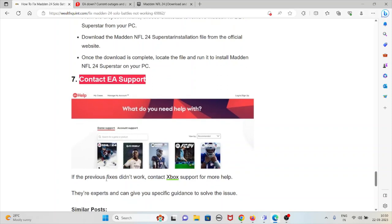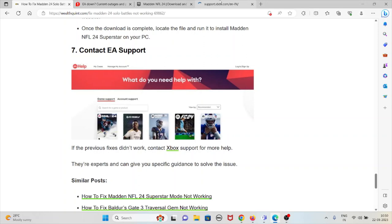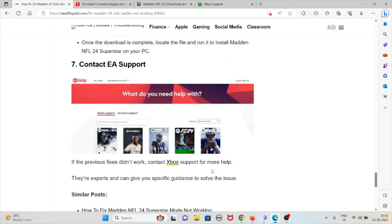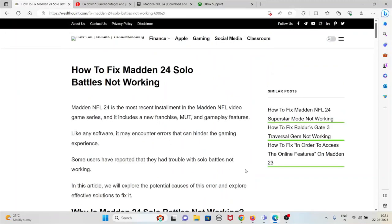The seventh method: if the previous methods didn't work for you, contact the Xbox support team at support.xbox.com. There you can get support from a technical team of experts who can give you specific guidance to solve the problem. That's all about this — thank you.